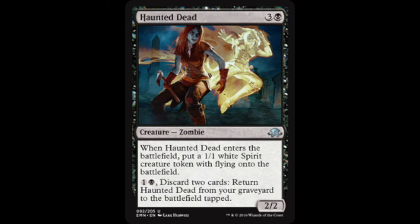The next one is a four-of as well — Haunted Dead, a two-two zombie for three and a black. When it enters the battlefield, you put a one-one spirit token onto the battlefield. You can also discard two cards to return it from the graveyard to the battlefield tapped for two. It's a good way of recurrence, and since you're casting stuff from the graveyard it obviously helps Prized Amalgam. It's got some really good synergy in this deck.